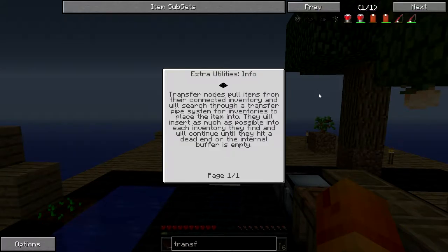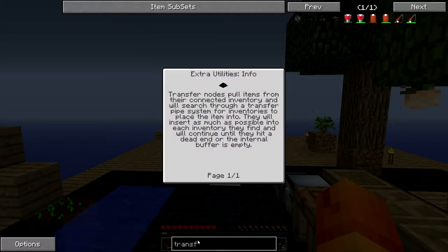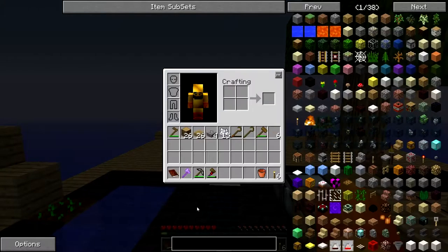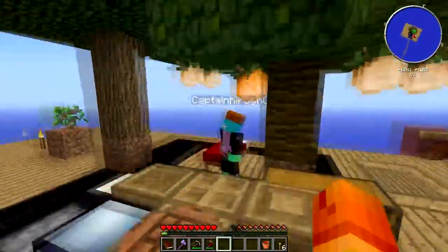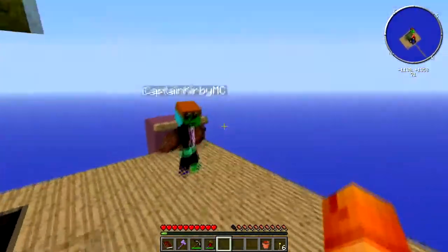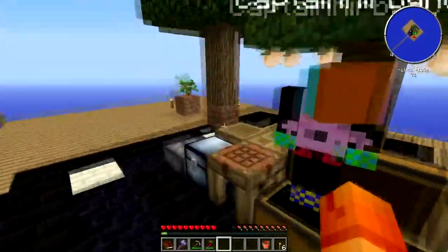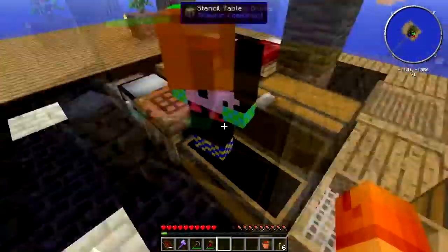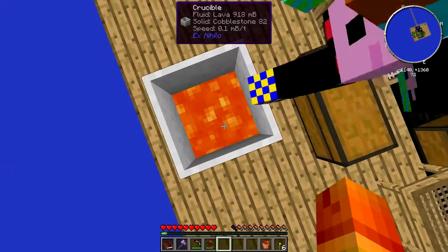I was also going to search up — I don't remember what it was called, though. There's this mod that's kind of newer from Sky Factory. Oh, what is it? It's a transfer node. Oh wait, but you can't make it. Wait, how do you make it? It pulls items from inventories and they will insert as much as possible into each inventory they find and will continue until they hit a dead end or the buffer is empty. You can't make them though. Oh, that's crap, because these things are super good. If you connect them to a cobblestone gen — oh, the world interaction upgrade isn't even in, but if you add it, then you can actually get stacks of cobblestone at a time. So it's pretty good.